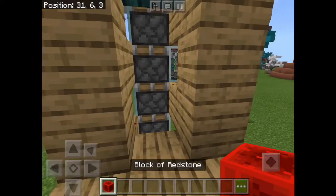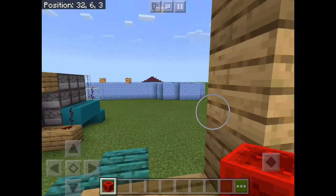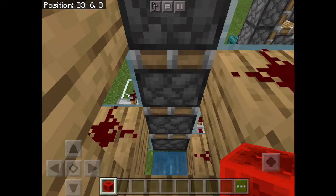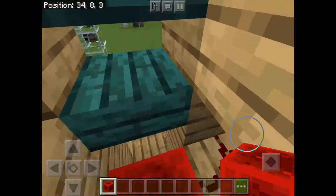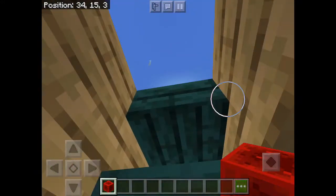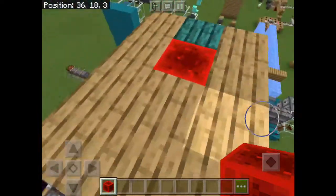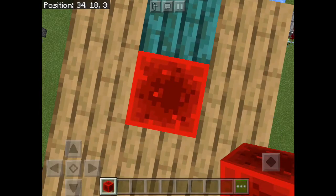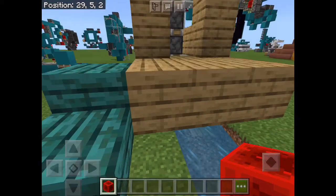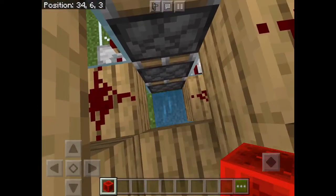So you have your Redstone block and you want to go up, but you only have a Redstone block. Easy — just need to place down a Redstone block here. It will give you time to put yourself on the Redstone block and you'll travel up to your lair. And whenever you want to go down, just place yourself on top of the Redstone block and break it, and you'll fall on water.